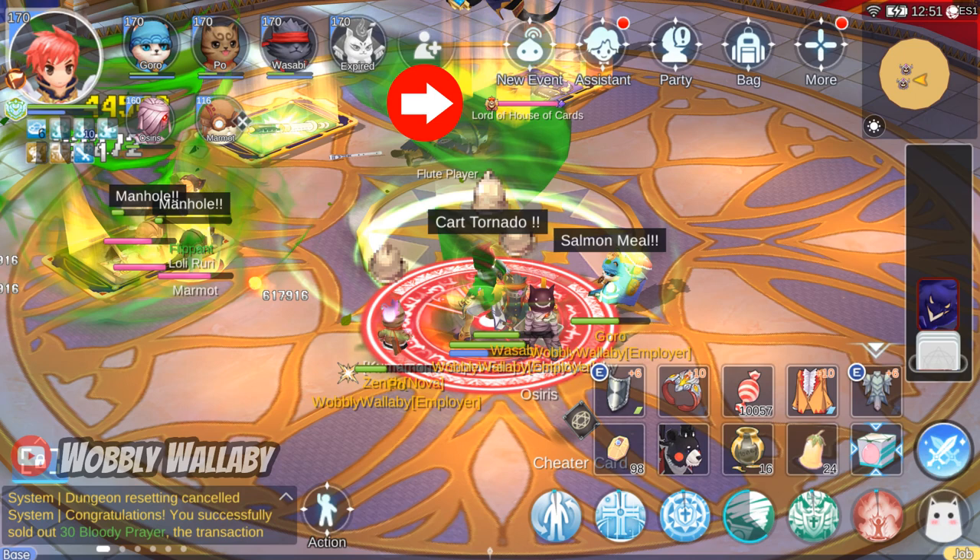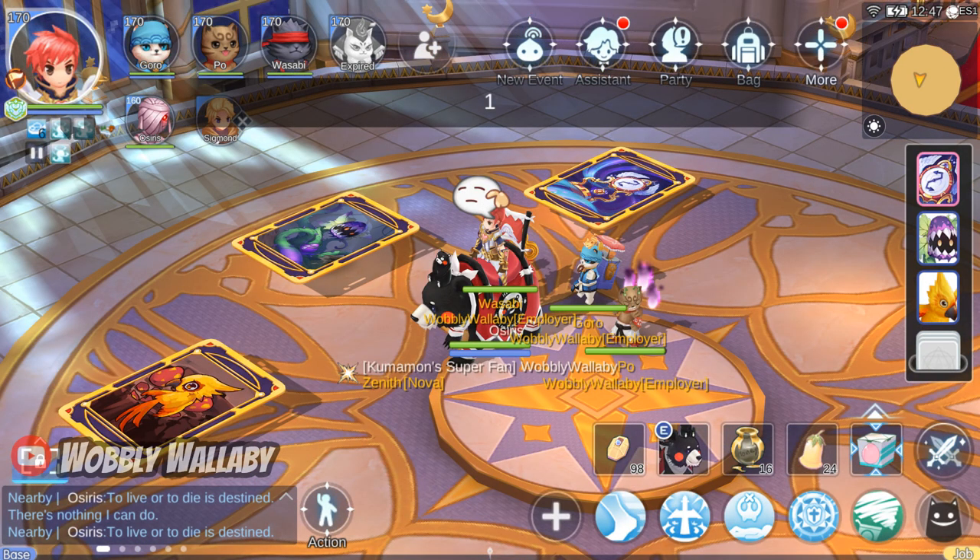This is where the MVPs will spawn. Don't aggro the MVP unless you're ready to take it down. You can strategically ignore the MVP and only attack it when the set of cards is more ideal for your team to take it down. Monster, mini cards, and debuffs can spawn in the other card positions. If there are no MVPs, you can also see monsters or debuff cards showing up in this position as well.